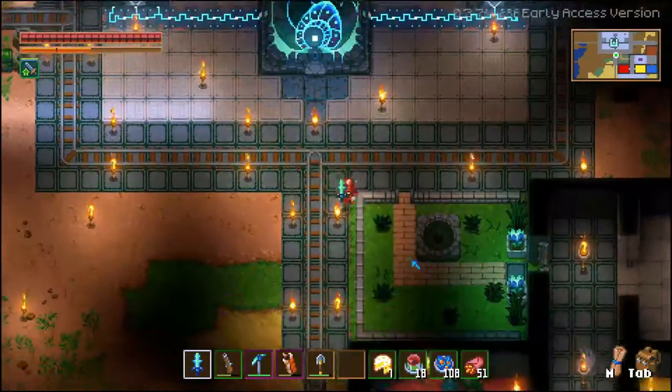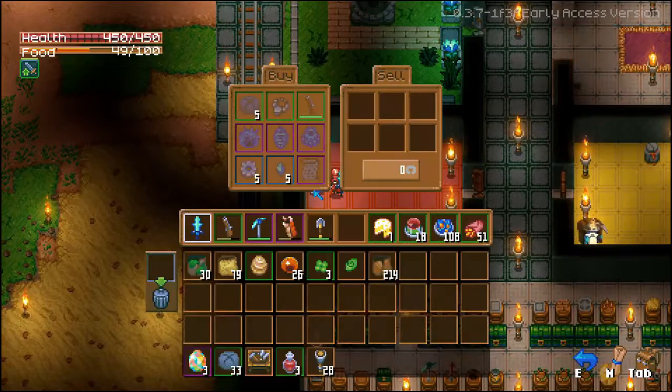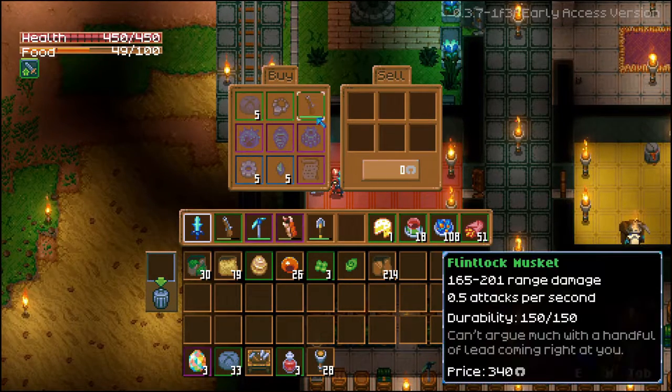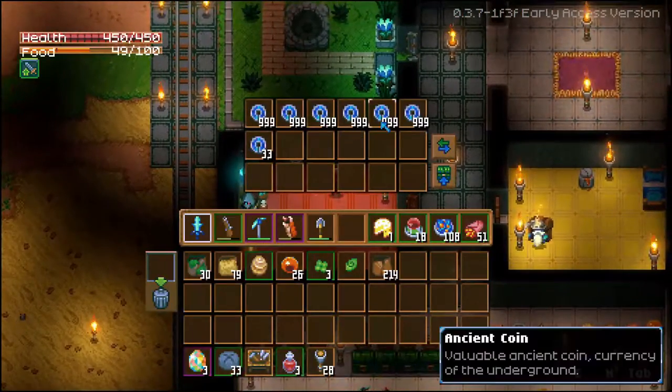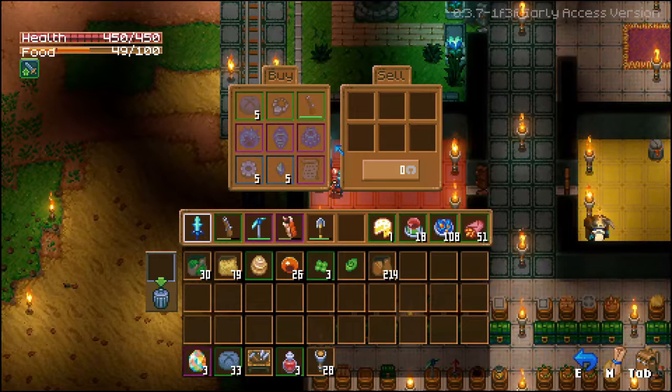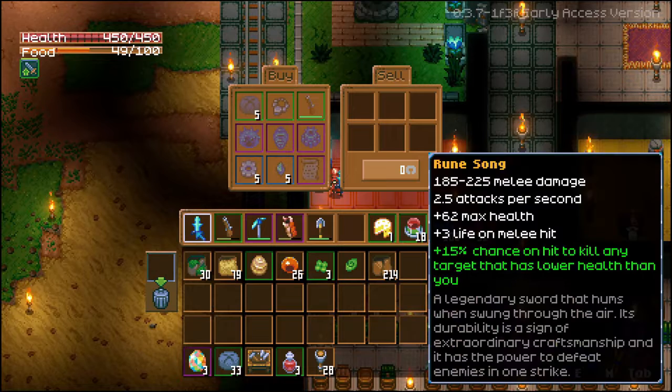Number ten: talking about ancient coins — as you're going around you'll often find junk items. They sell fairly well for ancient coins, and a lot of players would normally trash them because they're considered quote-unquote garbage. But they're really handy to bring back to base if you have the inventory space, sell them to one of the two NPCs here, and start stockpiling ancient coins. Idols are 500 coins apiece, and this rune parchment is actually 2,000 coins — and I point this out because this is the parchment for the best weapon in the game, the Rune Song, which is right here.